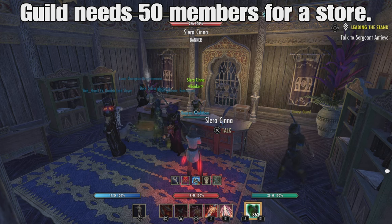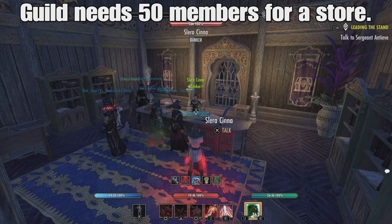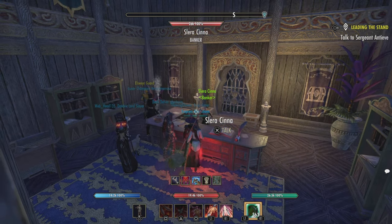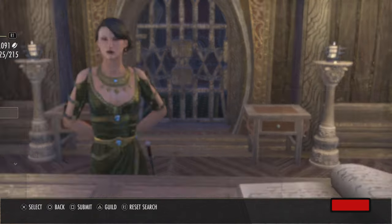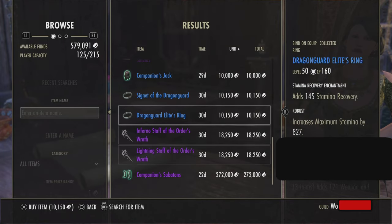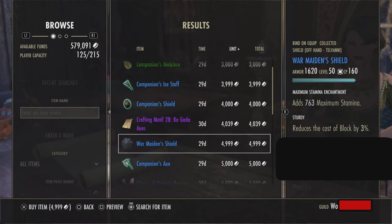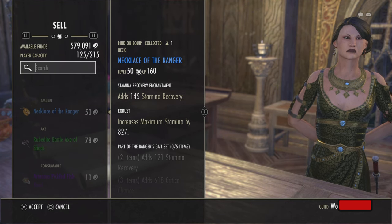If you are in a guild that has more than 10 or 15 people, you have access to a guild store. I don't mean the guild traders in the capital cities — every guild comes with its own guild store. You talk to any banker and it's the third option down: guild store. This is a small guild I have that does not have an active guild trader — you can see there are only 20 or 30 things for sale here.